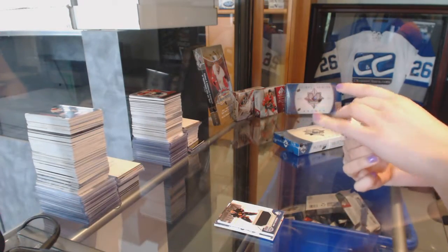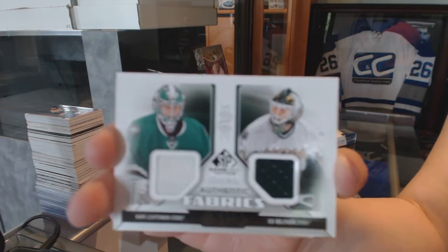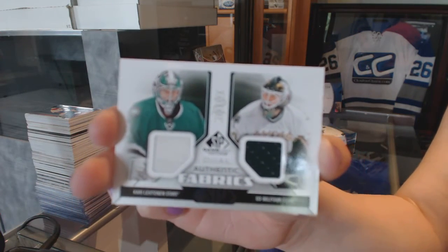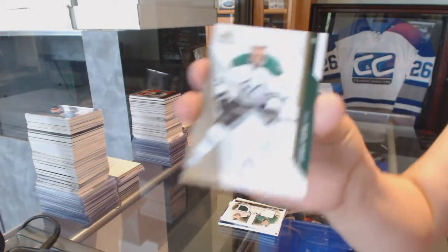We've got a dual jersey of Kari Lettinen and Ed Belfor, and a jersey of Jamie Benn.